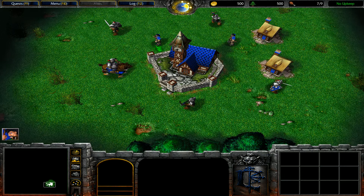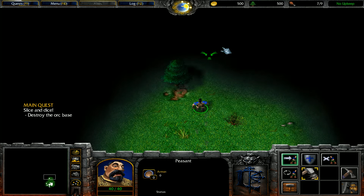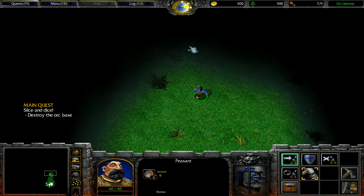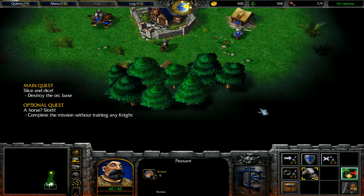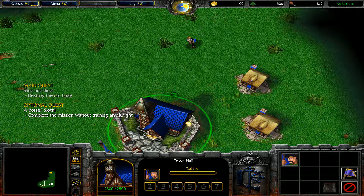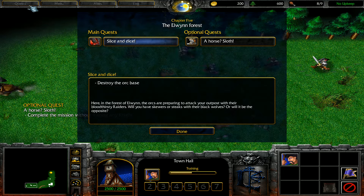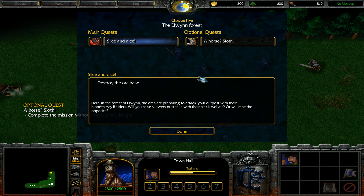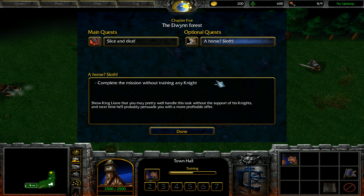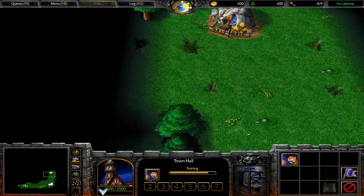A single knight. So let's go ahead and throw one fella on lumber early on. Destroy the Orc base, and then we have to come all the way up here to find our gold mine. There's another one that's mildly closer to us, but there are trees in the way, so our goal is to clear the trees through here. Once we clear those trees, we'll have an opportunity to mine a bit closer. A horse? Sloth! Complete the mission without training any knights. Let's check these out. Here in the Forest of Elwynn, the Orcs are preparing to attack your outpost with their bloodthirsty raiders. Show King Lane that you can handle this task without his knights, and next time he'll persuade you with a more profitable offer. So don't make any knights — that's going to be a little tricky.